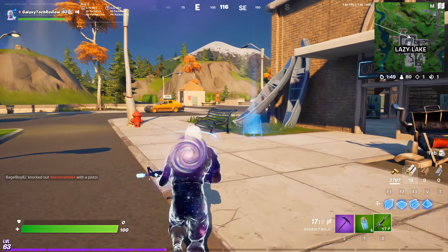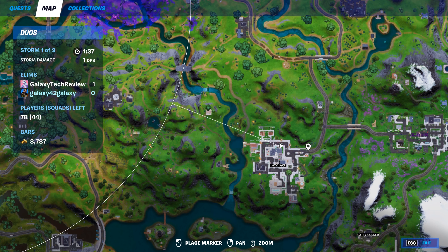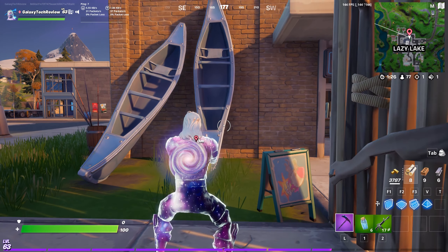We're going to start out with Pleasant Park. On this side of Pleasant Park, right here, is a sign so we can place that down. If you go right over to the greenhouse right here, this is going to be sign number two, so we'll get sign number two done.